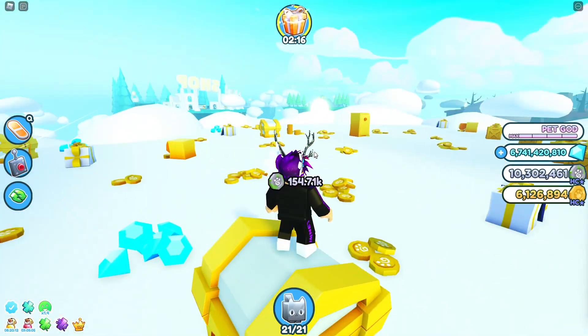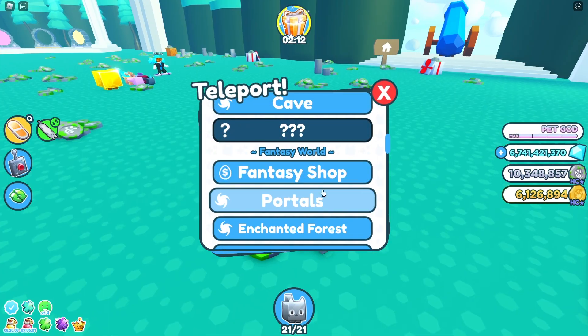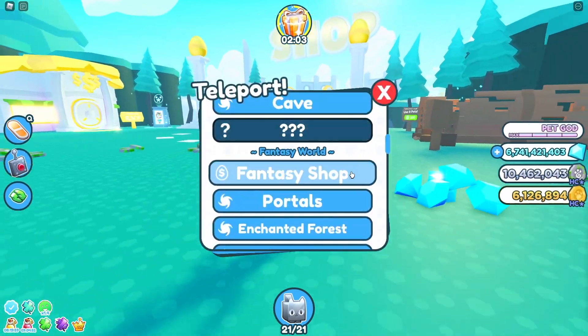It can be any pet — it doesn't have to be a hardcore pet, it can even be the old pets from previous worlds. To do this, head over to the Enchant Forest and enchant it right here. This is how you get yourself Fantasy Coins V, and it will help you out a lot.